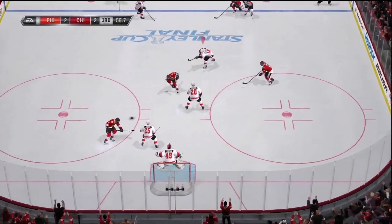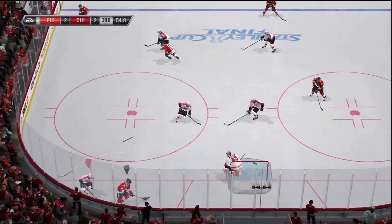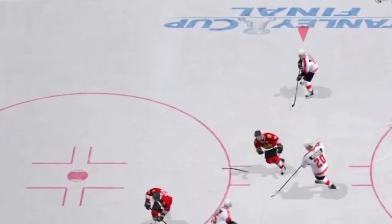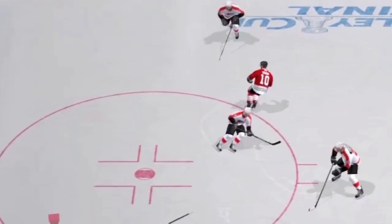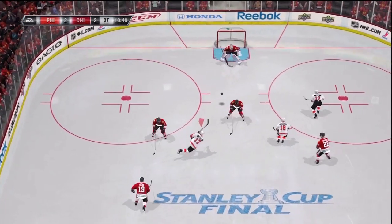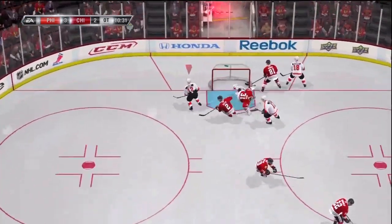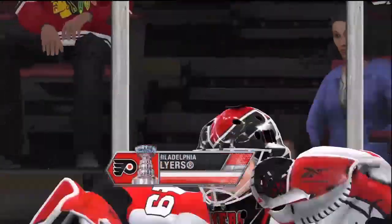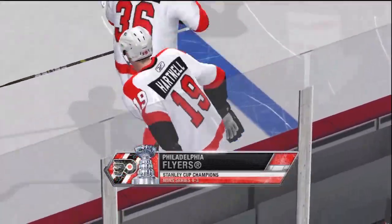Here you'll see Sharp snap his right there — there's another broken stick. He goes back to the bench as Hossa makes a nice wraparound. He breaks the stick and heads back to the bench to get a new one. Very cool addition — I know people have been asking for that for years, and there it finally is. And there's an overtime winner for myself in the Battle for the Cup mode, so Philly gets the revenge and gets the Cup that time.